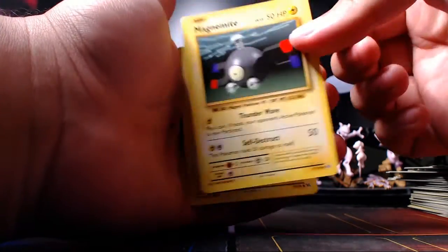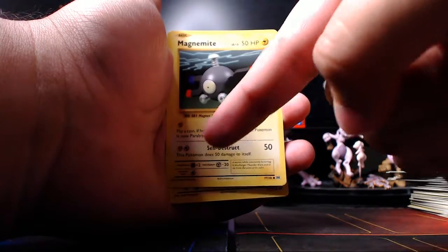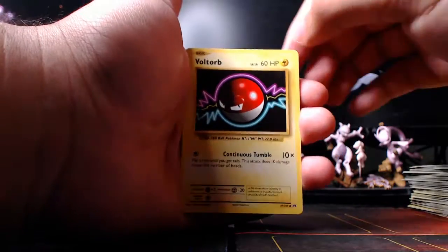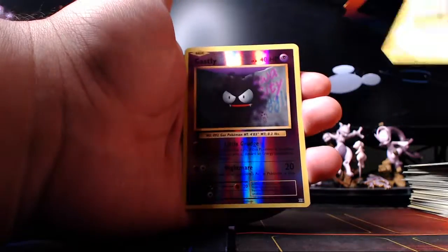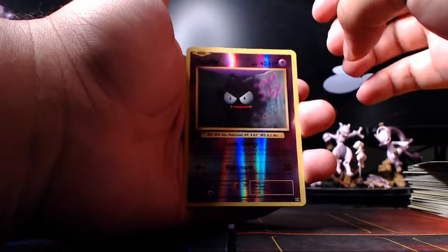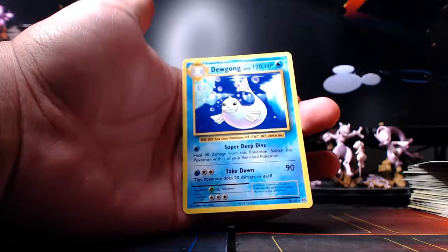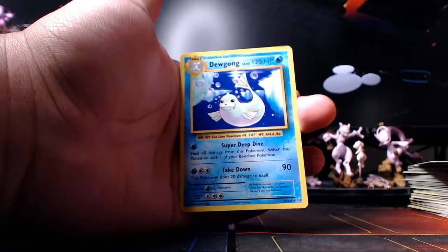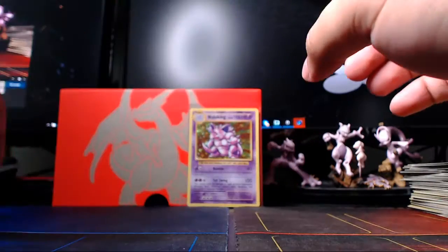It's interesting because now we have Fighting Fury Belt, so technically you can put a Fighting Fury Belt on Electrode and then self-destruct twice - kind of interesting when you think about that. Dewgong the grown-up does Super Deep Dive for 40 damage - switch this Pokémon with one of your bench Pokémon. I guess you could use Take Down twice then do Super Deep Dive and swap them around, but that takes up your attacking turn so it's not really worth it.